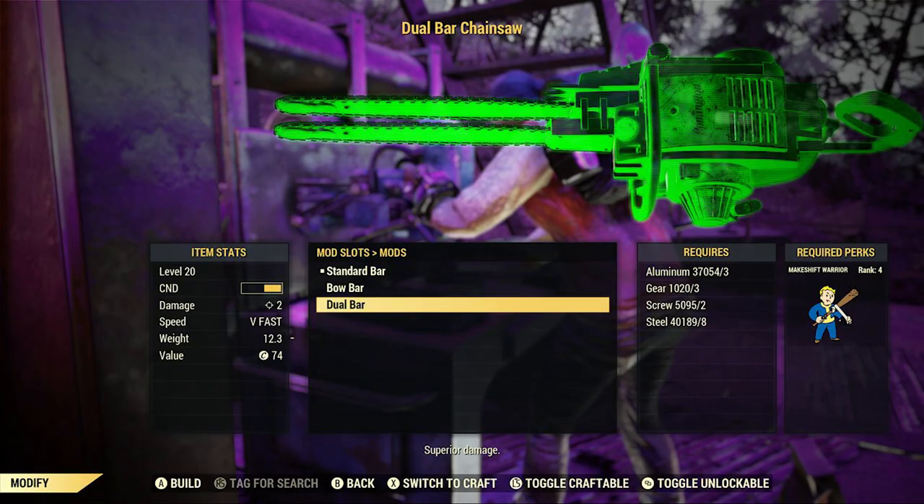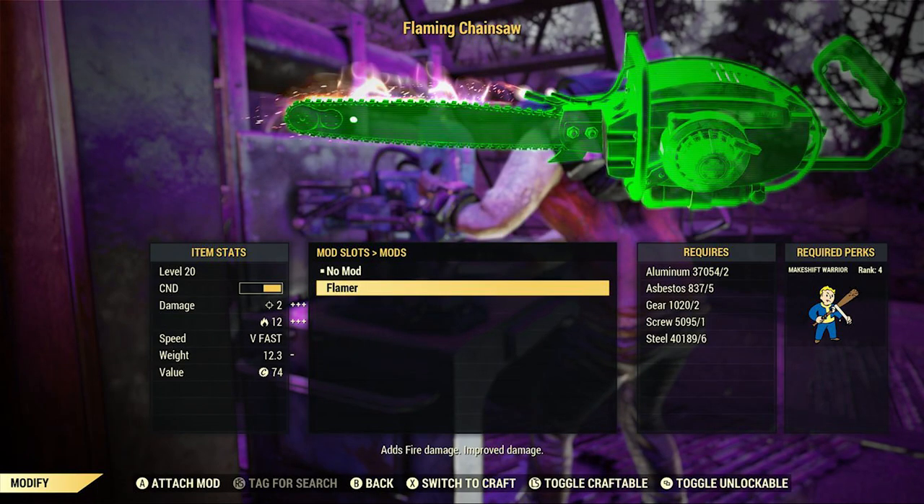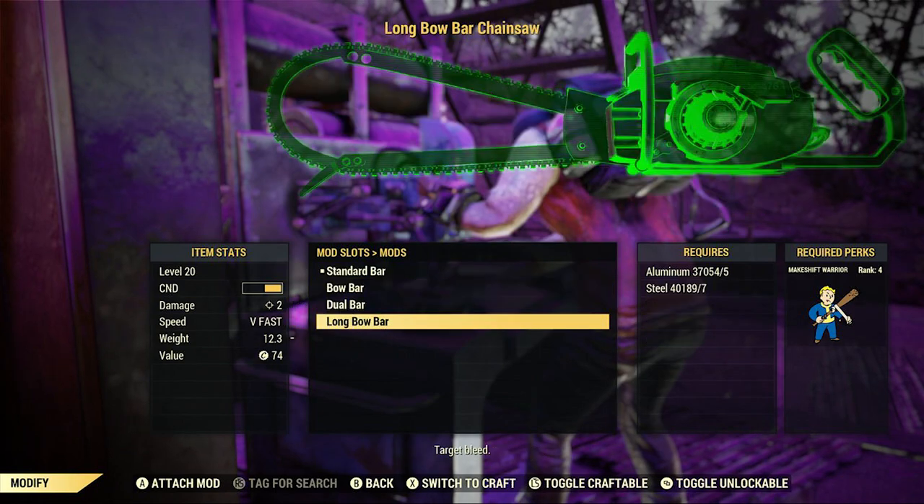Let's look at the Dual Bar Chainsaw — this is a level 20 image, so don't go by the damage; that will improve at level 50. The Dual Bar can be unlocked through scrapping. The other scrap-unlock is the standard Bow Bar, which gives armor piercing. The next two are purchasable: the Flaming Chainsaw mod can be bought from the Watoga train station vendor or the supermarket vendor near Watoga. And the last one is the Longbow, which allows targets to bleed. Four mods total — two from scrapping, two from vendors. We can hardly wait to get our hands on the level 50 Chainsaw and start rolling them Legendary with all these mods.